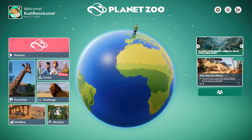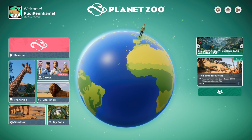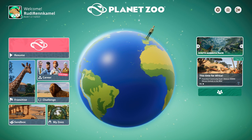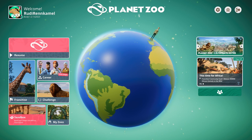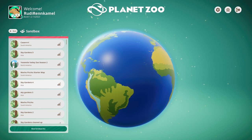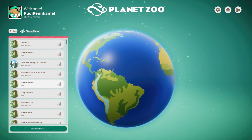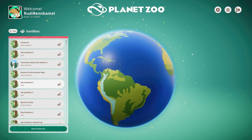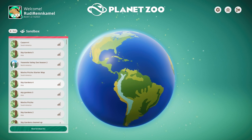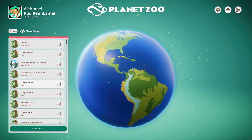We're back in the main menu. I want to explain something important about Sandbox: you cannot transfer animals between your sandbox parks. It's not like in Franchise — in Franchise, if you have one albino animal in one of your franchise zoos, you can put it in your transfer center and it will be available in any other franchise zoo. As soon as you have one, you have it everywhere.